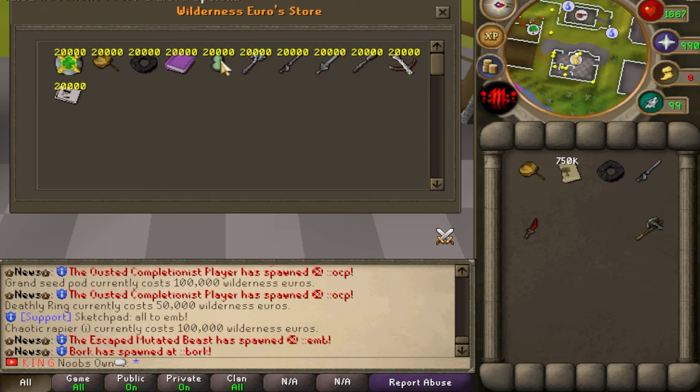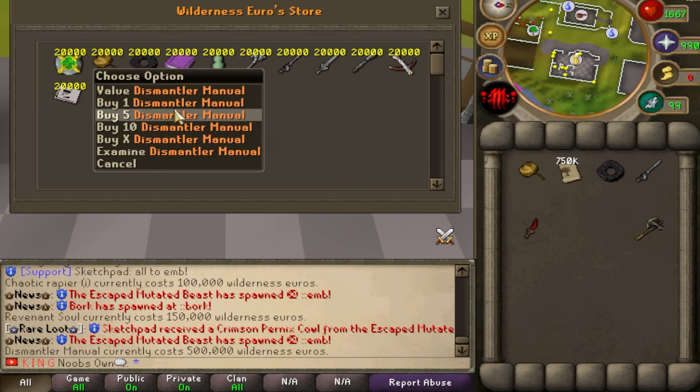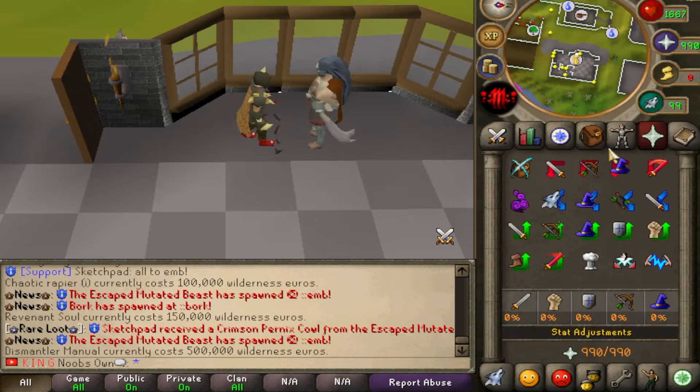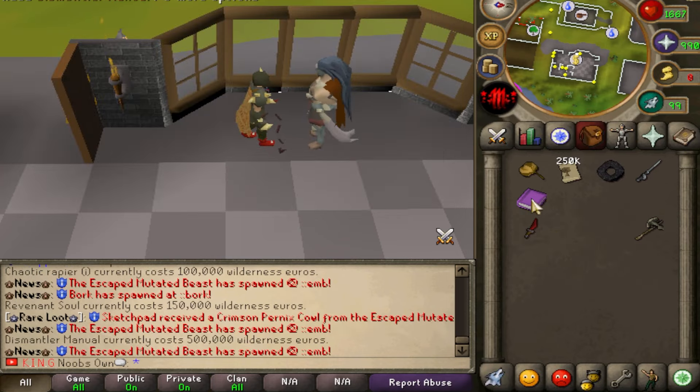I also need to buy myself a Chaotic Rapier Eye, which is a better version of regular chaotic weaponry and can be used within the wilderness. There's also the Revenant Soul which can be added to Vesta's Longsword, but I don't need that right now. The Dismantler Manual costs 500,000 wilderness euros and decreases the failure chance when making common salvages.